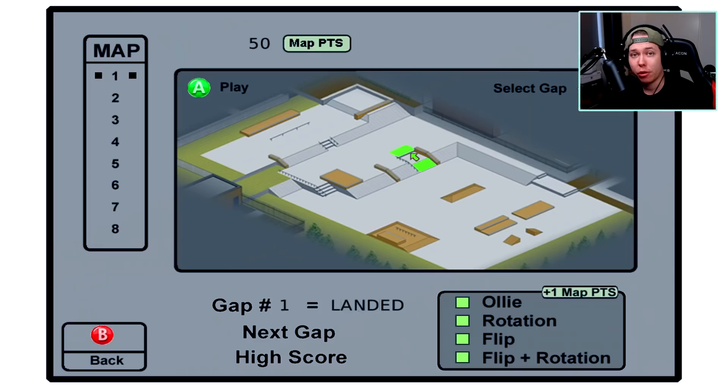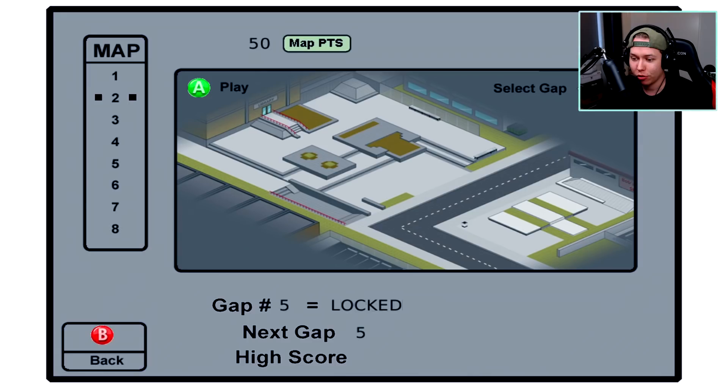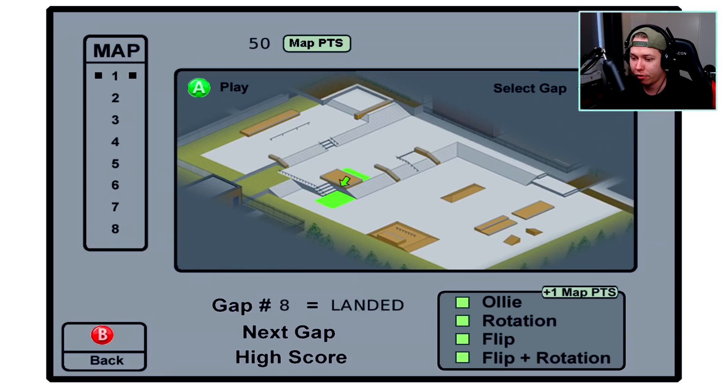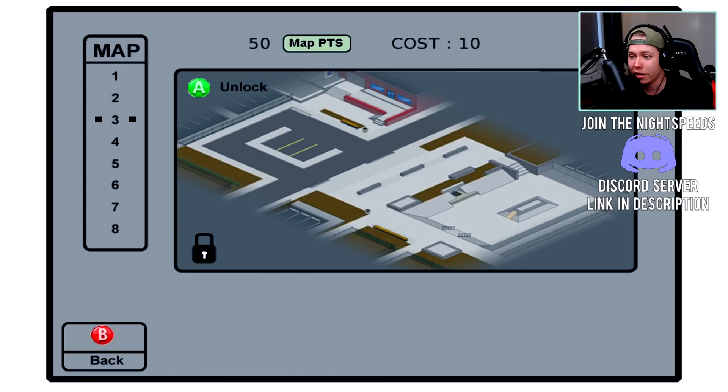We got all of them and I just fell. But if we look at the map now, we're on the second level — gap one is locked, two, three, four, five, six, seven, eight — that's the one we found — and we got all of them: ollie, rotation, flip, flip plus rotation. I've completed everything on map number one!